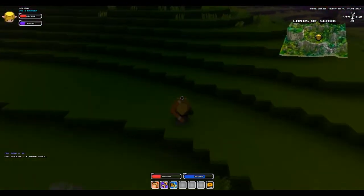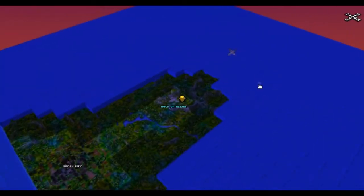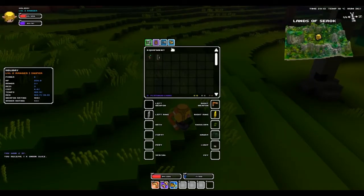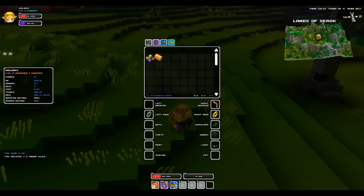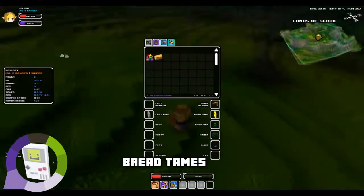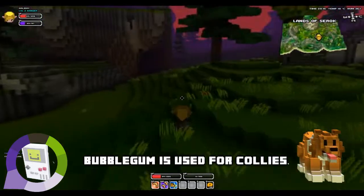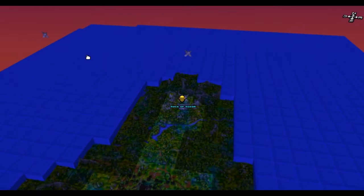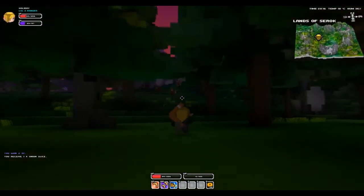Let's check what pet items we have in our inventory. We have a piece of bread and a bubble gum. So the two pets that I can tame with that is on the screen right now — Cubedex is going to tell us. So we're going to try to find those pets and tame them.